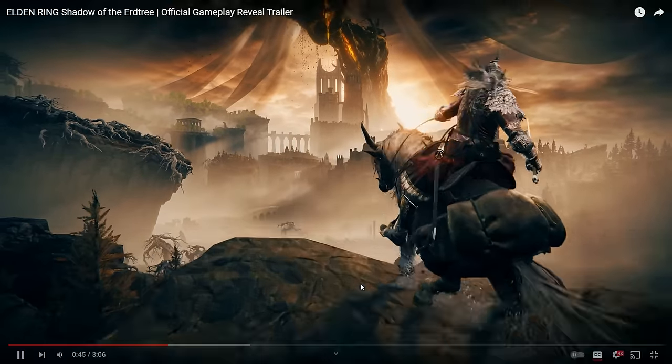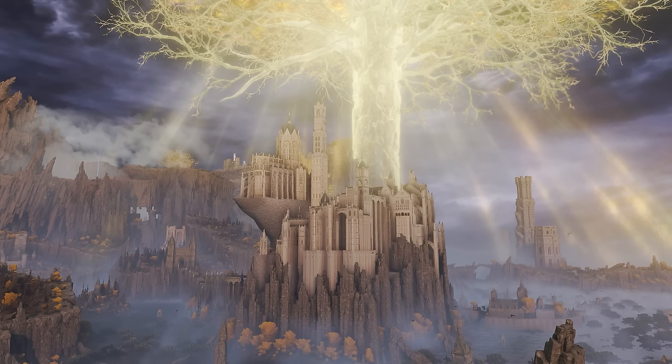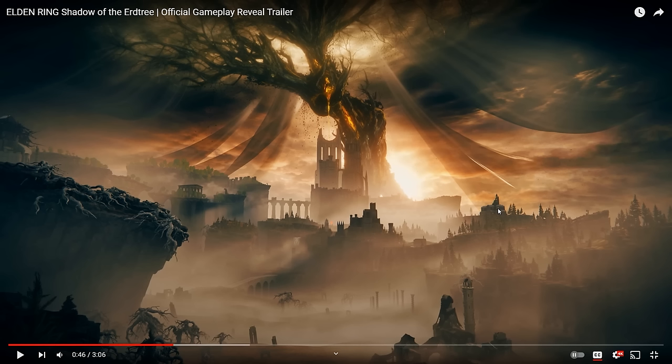We come back to this area that reminds me so much of the Lake of Liurnia, with Raya Lucaria in the center and the Erdtree over it. You have little buildings overlooking the area, reminiscent of the Gate Town Ruins, and a building that looks like the cathedral. The fact that it looks so familiar is a testament to how well they succeeded in making a new map that feels like it has always been part of the first one.